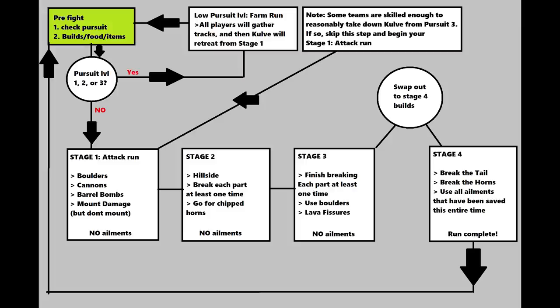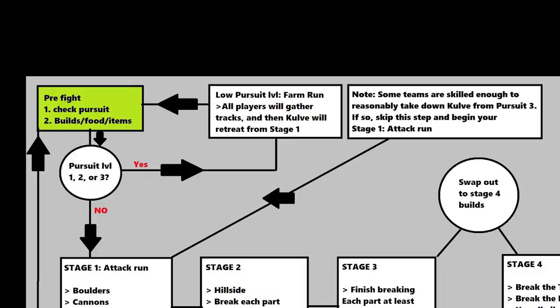There are four stages to the Kulve Taroth fight. In stage one, if she's at pursuit level one, two, or three — the lower pursuit levels — your strategy is very different. Your goal isn't to break her horns. Your goal is to collect her tracks and shattered gold, break one or two tail pieces, and then after about eight to twelve minutes she retreats. You go back to the hub and your pursuit level goes up significantly, because breaking mantle pieces, collecting tracks, and collecting gold all raise your pursuit level.